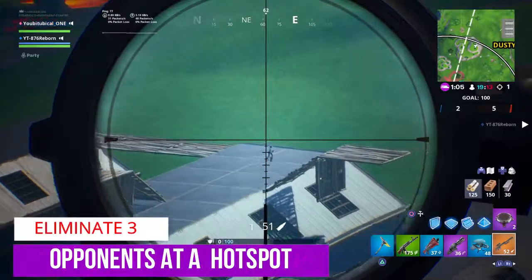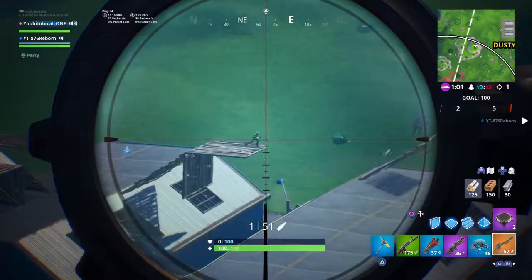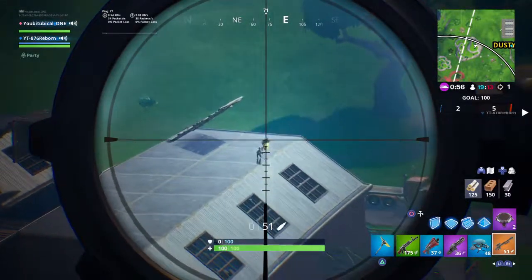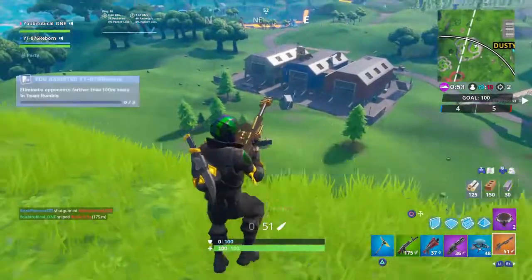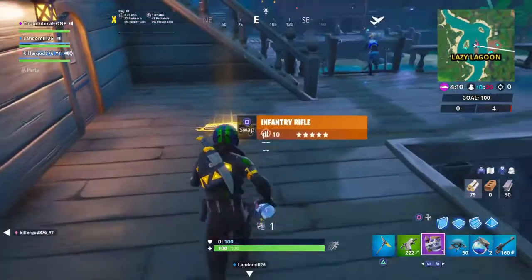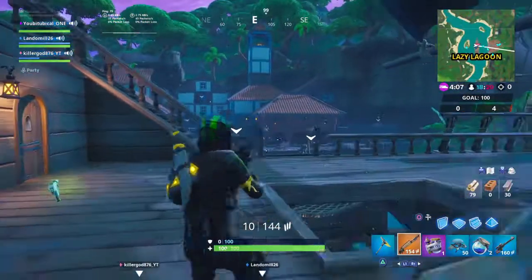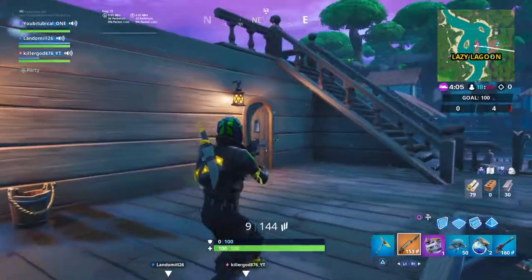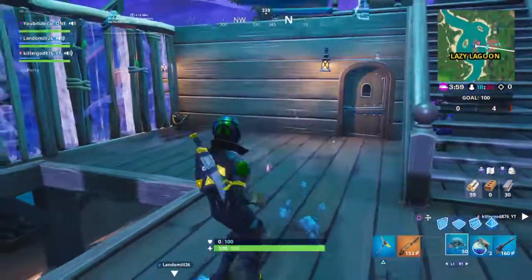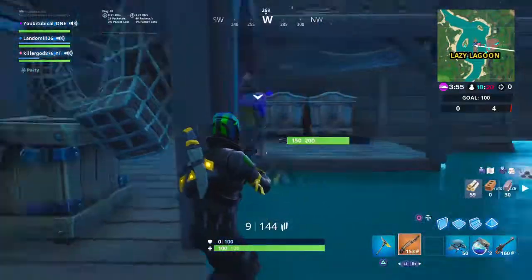For the final challenge — eliminate an opponent at a hotspot — there's not much tip I can give aside from trying to get a perfect circle if you're doing it in team rumble. If you're not doing team rumble, I recommend putting it on party assist and doing it in squads, so whenever you head to the hotspots, you or your teammates can do this challenge and get it done in no time.